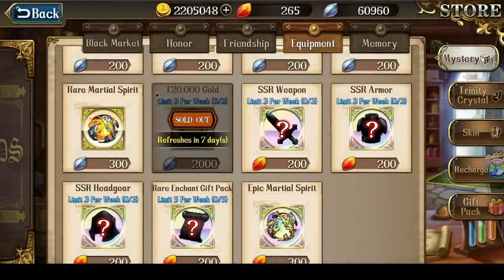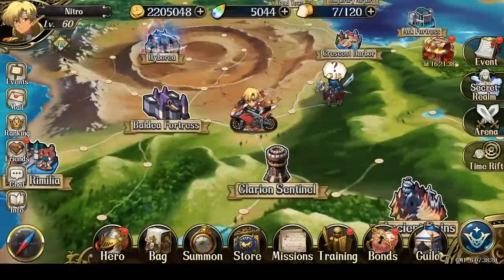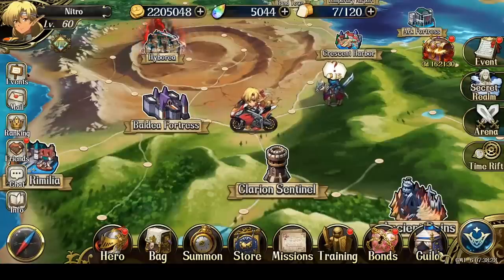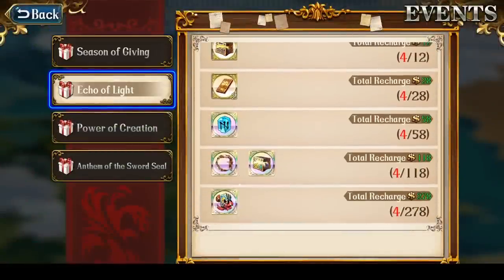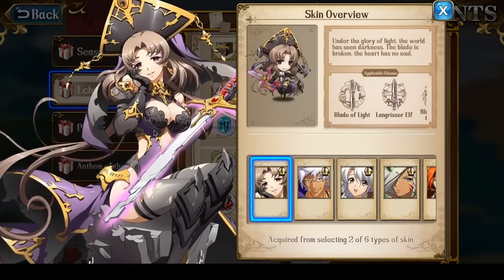So once again, it just shows there's a huge gap between free-to-play and privileges players. And then of course between privileges and someone who spends, let's say, $300 per month for the Echoes of Light skins, there's also a very big difference.